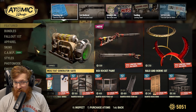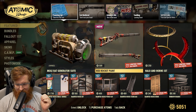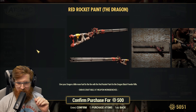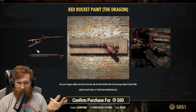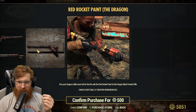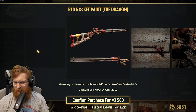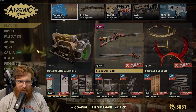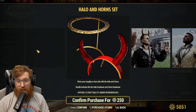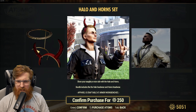She got me for 900 again. The red rocket paint for the dragon — that's cool, it looks like a flamer-kind build on it. I like the rustic look of it, but I don't use the dragon, so for 500 atoms I'm not really too concerned on it.